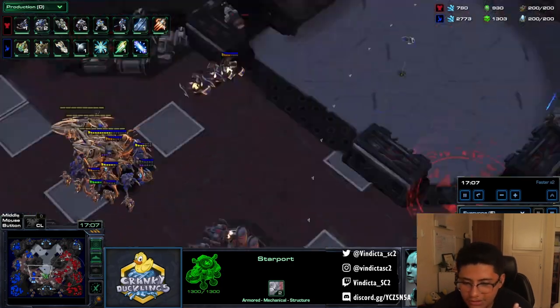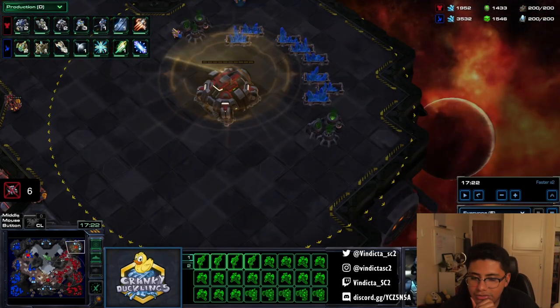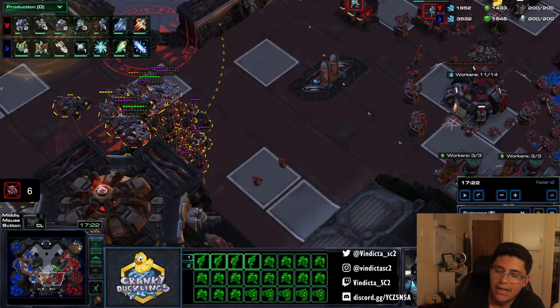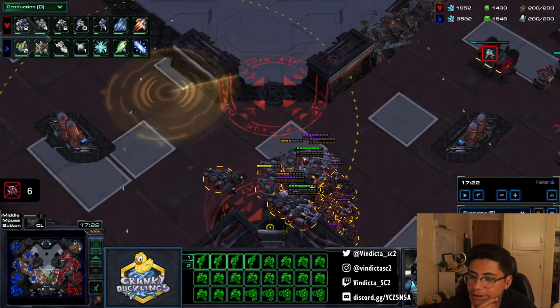I guess I'm just pumping out liberators now. When it comes to the ideal army composition, you want something along the lines of viking, liberator, bio, and ghost. The reason I suggest liberator-viking is I have the most success with it, though it requires the most micro. This is the composition Maru uses — I'll link replays in the description. The alternative style is a BC style, which I'll cover in the next part of the series.